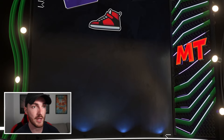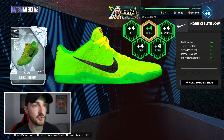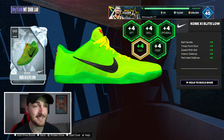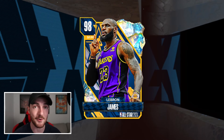We're going to slide on the green Kobe Grinches on LeBron's big feet. This shoe is so good — we get three-point, ball handle, and speed with ball boosts, plus perimeter and interior defense. So he gets great offensive and defensive boosts.